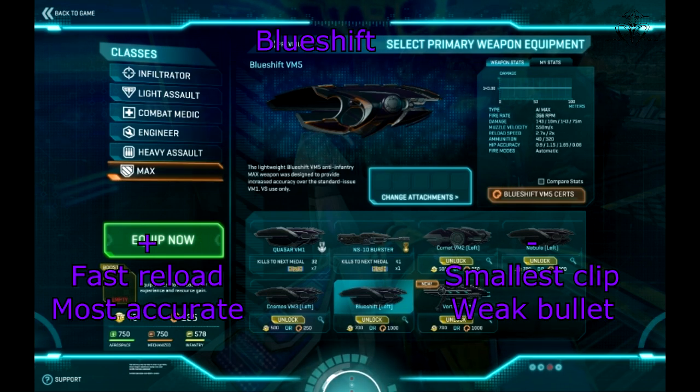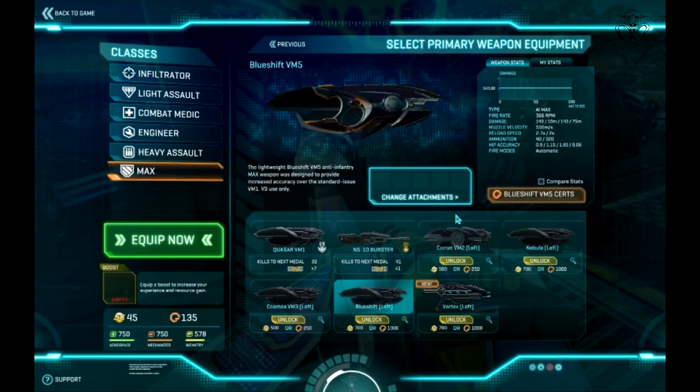Last but not least, we have Blue Shift. Compared to Quasar, this weapon has a faster firing rate and faster reload, but neither bullet strength nor magazine size is as big as Quasar's. What you must know is that Blue Shift's accuracy is the best of all infantry weapons.